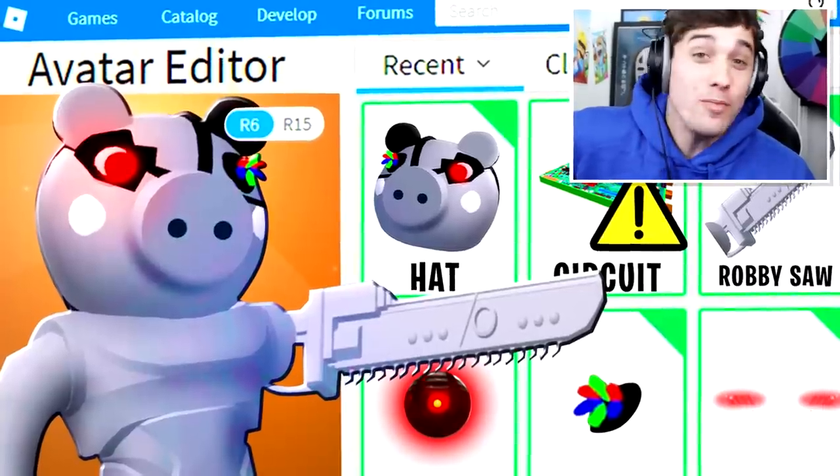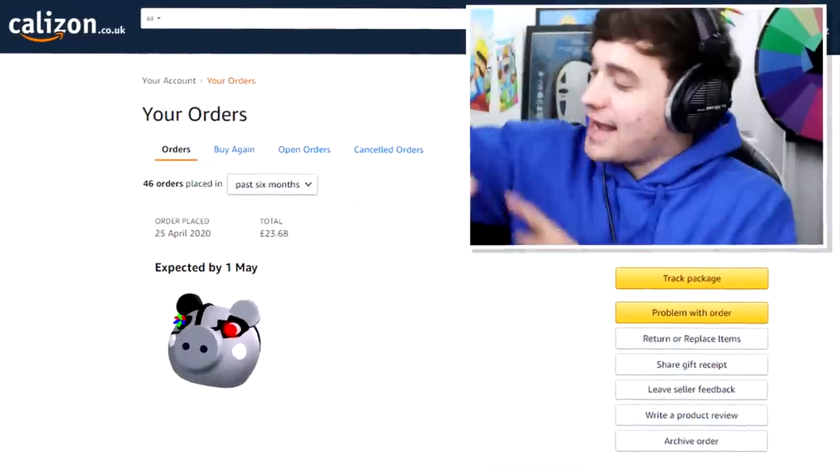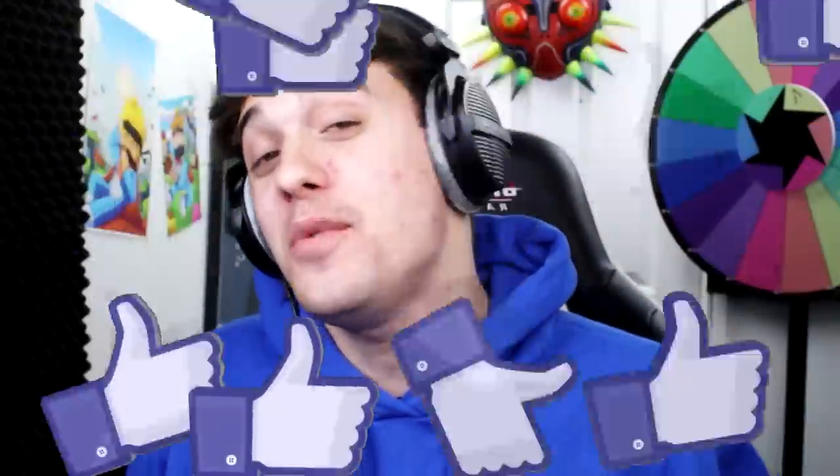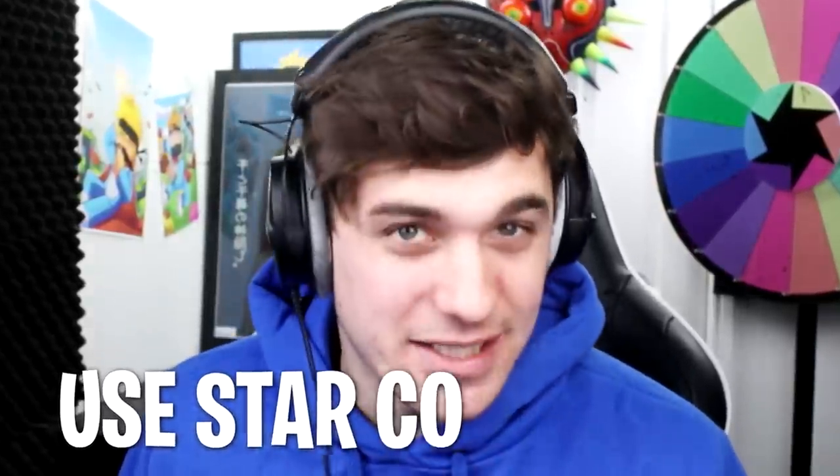Today I'm creating Robby the Mechanical Pig's Robux account. I've ordered a package from Calizom and any second now they should deliver it. Did you guys know that by pressing the like button the delivery will arrive instantly? Three, two, one — oh my goodness, that was literally so fast. Ow, that literally just hit me in the head!